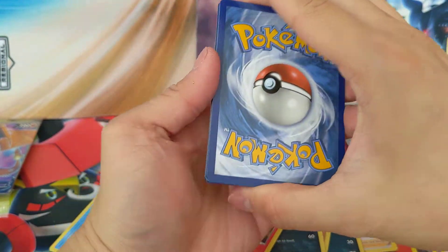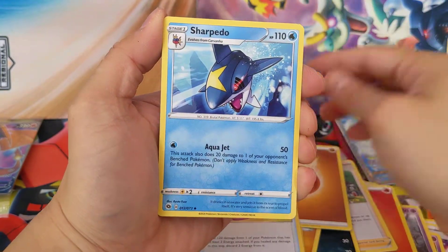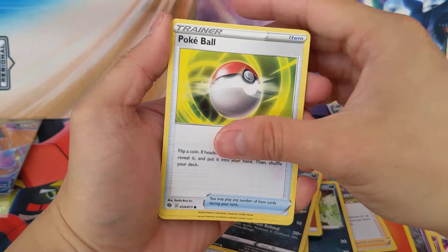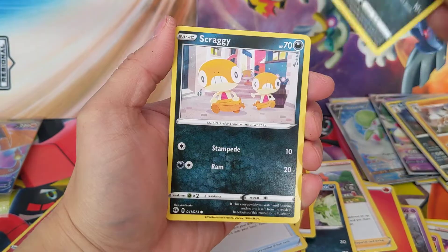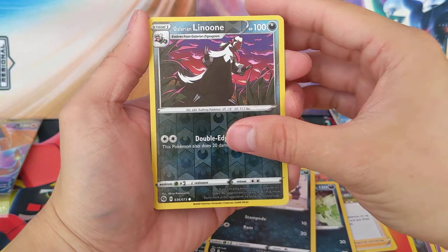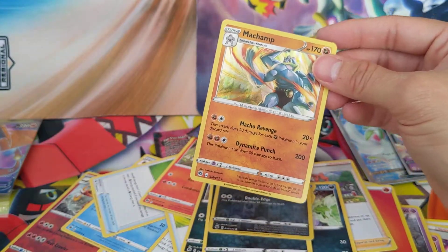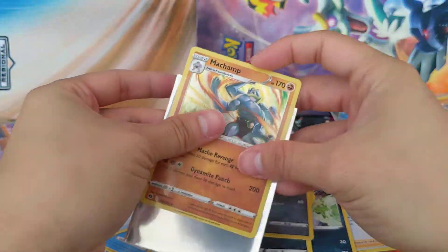Ninth pack: Fire, Fighting. Suspicious Food Tin, Inkay, Pokeball, Sizzlipede, Galarian Zigzagoon, Scraggy — love that art, pull up your pants — a Reverse Galarian Linoone, and a Machamp. Another one — now we're repeating. I shouldn't have said anything earlier about no repeats.